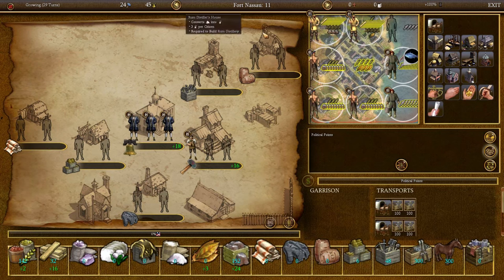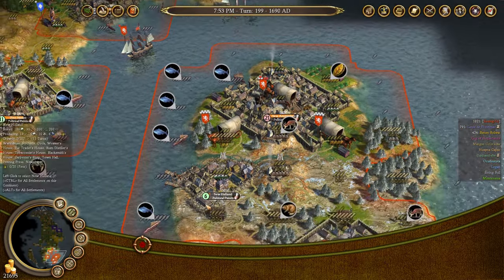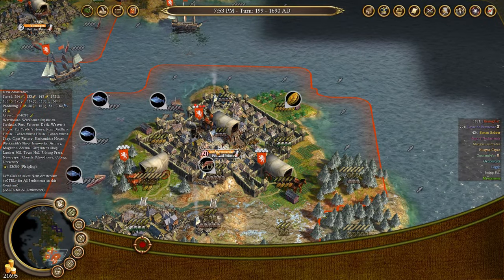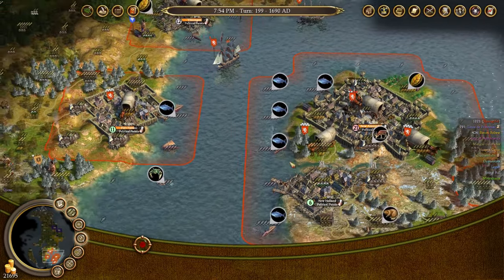Fort Nassau is basically producing ore and supplying New Amsterdam with ore every turn so I can make tools and guns. The city of New Holland is mostly just producing food at the moment, with a little bit of ore, and I'm shipping a lot of that food over to New Amsterdam. New Amsterdam is slowly shrinking — it's actually getting too much food, but that doesn't really matter.